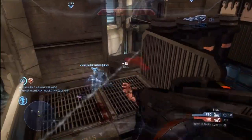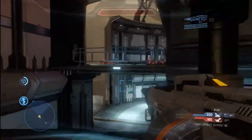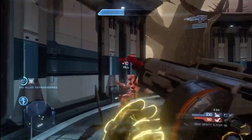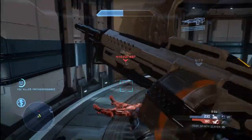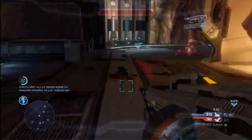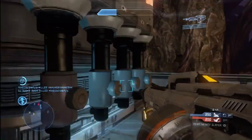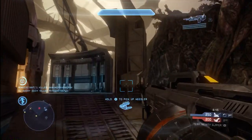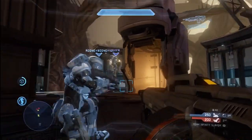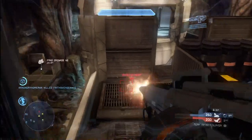I want to talk about the SAW because I haven't emphasized it much before. This is a fantastic weapon — it's a UNSC automatic weapon and it's very powerful. It only takes about 15 to 18 rounds to kill an opponent, which is about 25% of a single clip. So you can go in against two or even three opponents and just wipe them all out very quickly. It just melts through shields and health.